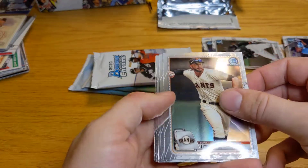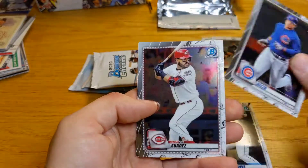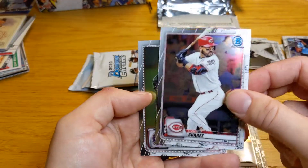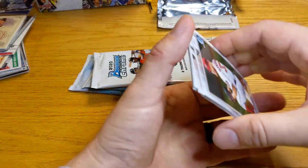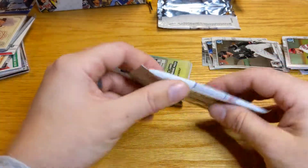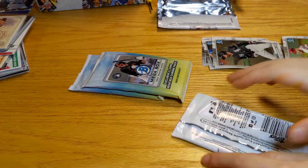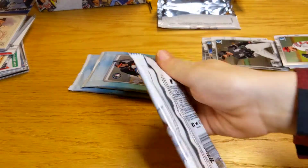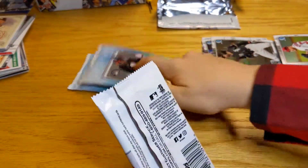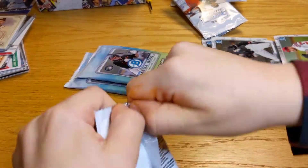Evan Longoria. Austin Meadows. Rizzo. Eugenio Suarez. Steven Strasburg. Do you want to do this one? Sure. It's a different kind — but what are these? Those are the ones that come in the mega box that we're saving for the end — the bonus exclusive mega box ones.